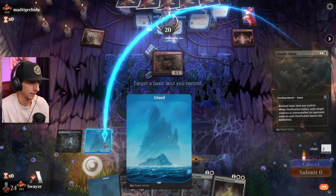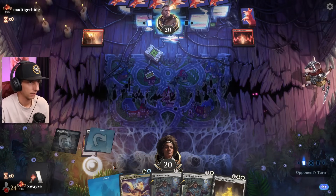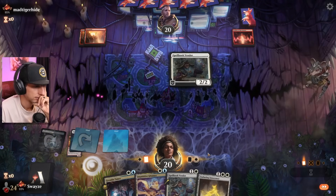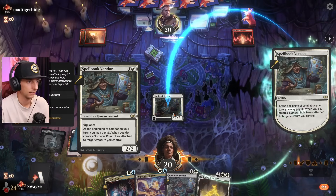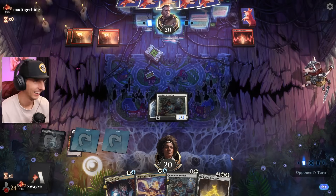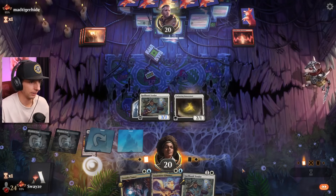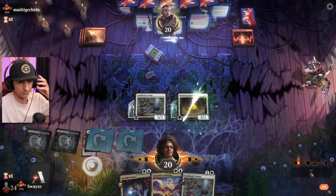I'll take that every day of the week. Hopefully that was their only creature — oh my god, I think it was! Mono red sucks to suck. They don't have another — let's go! This is so good. Okay, we need to start drawing cards though because we gotta find the High Noon. We happened to take out their one creature, which is great.